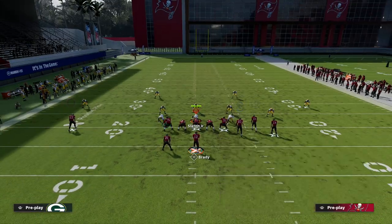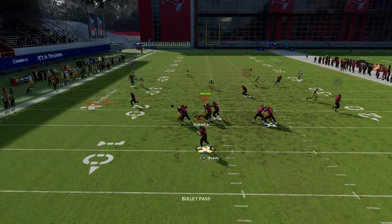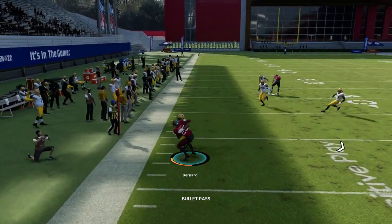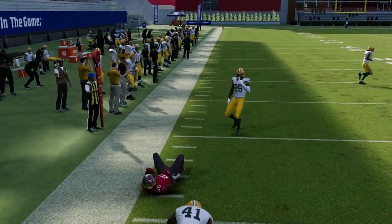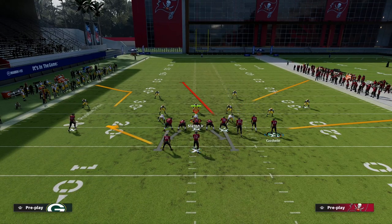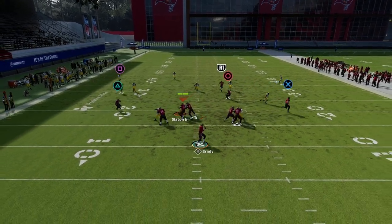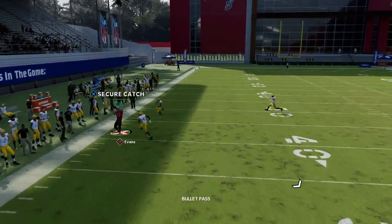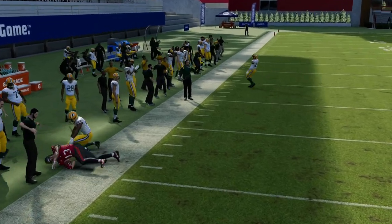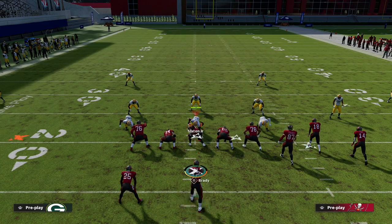If I put the running back on an out route, notice I can still do this against that quarter flat defender. Another little trick you can use this year is using ghost routes - this is more of a hot rod master thing, but you'll notice that the purple zone will no longer play the C route if you have a ghost route.